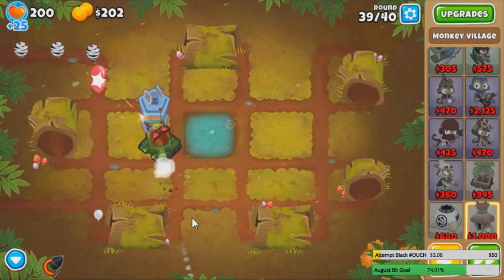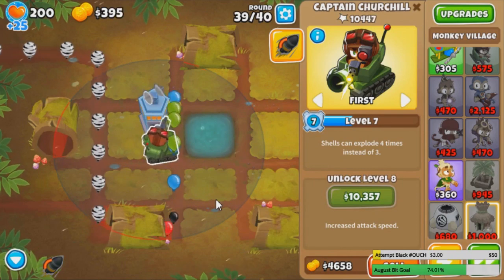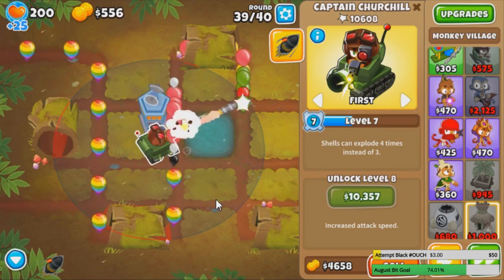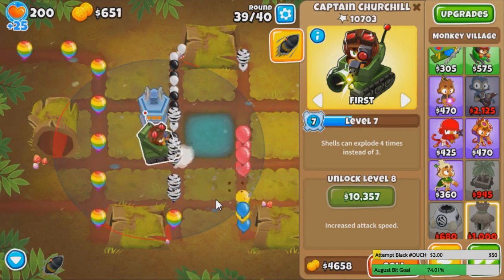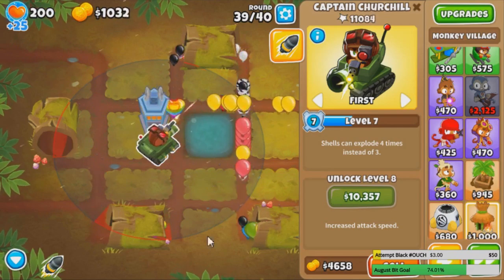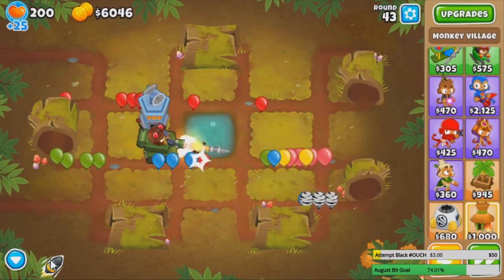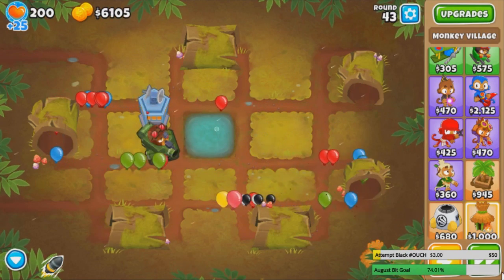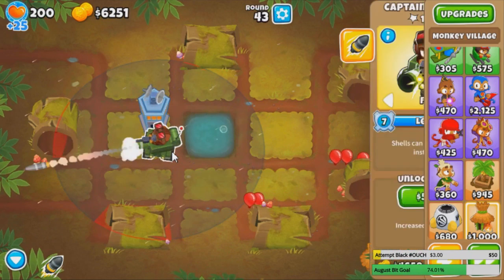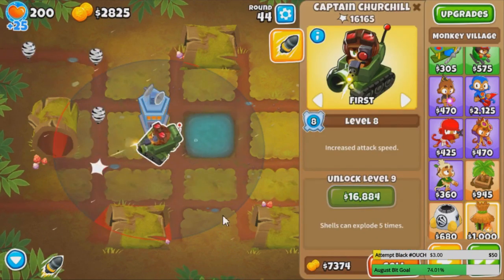Actually, maybe just for Quincy we don't need it. All the heroes, as far as we know, have some sort of weakness — they're not just insane versus every single thing in the game. That's what Ninja Kiwi wants: they make you decide between one or the other, because one hero should not be able to do everything. It's actually struggling versus round 43, which is kinda surprising — I thought it would take until a lot later. We can upgrade though. Level 8 now.